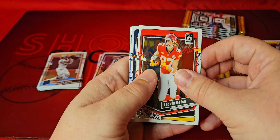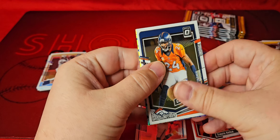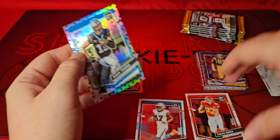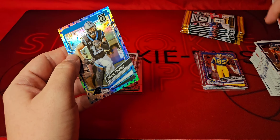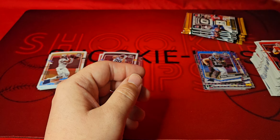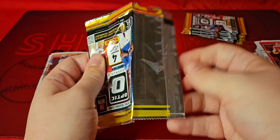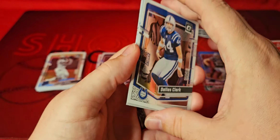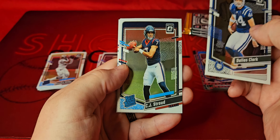Got another Stars parallel in here — Champ Bailey, Jalen Waddle, not a rookie for the Panthers — Adam Thielen. Of course we get a Panther and it's not Bryce Young. We got about six packs left, I think we still got two more Stars parallels. No — now we got one more left and it should be the rookie. Hopefully we save the best for last.